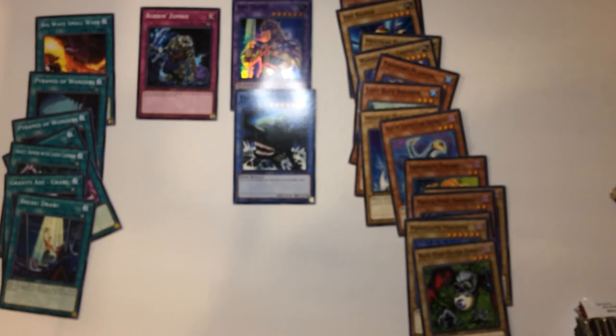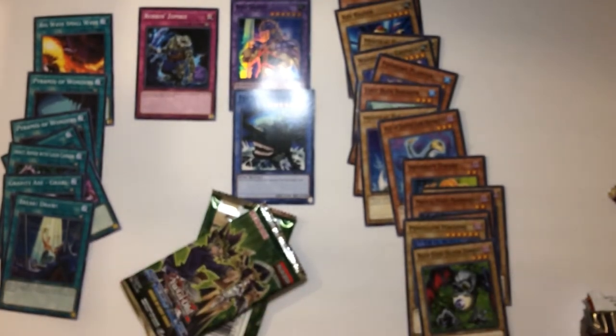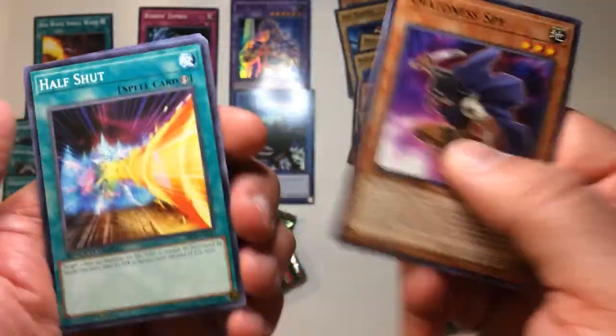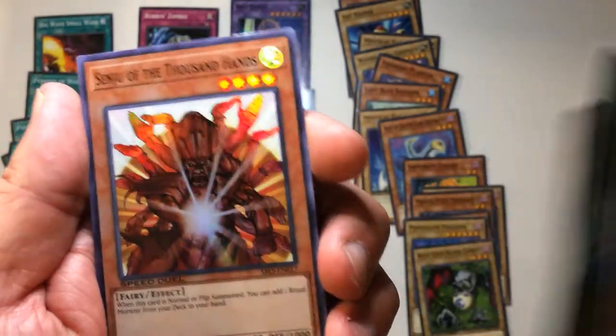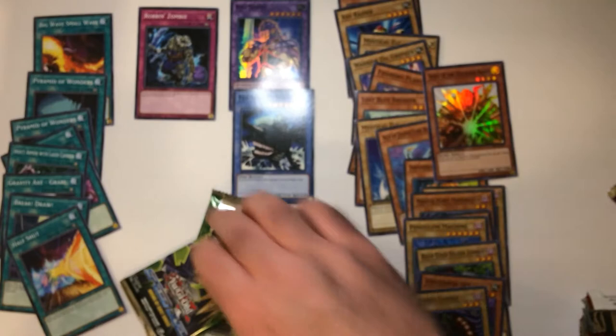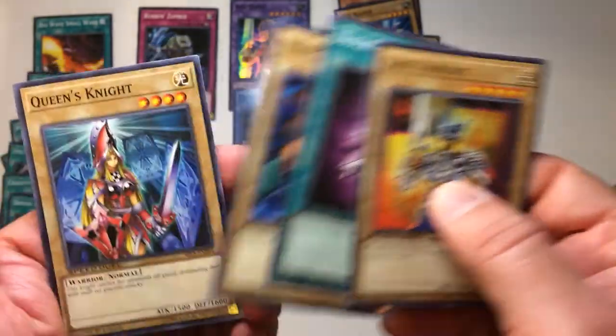Nice bunch for Arena of Lost Souls — hopefully it's better than the booster box, but the booster box was a disappointment. Half Shut, Armor Zombie, and Thousand-Eyes Restrict. Not great. Jack Knight, Honey Crystal, Whiptail Crow, and Queensrÿche.